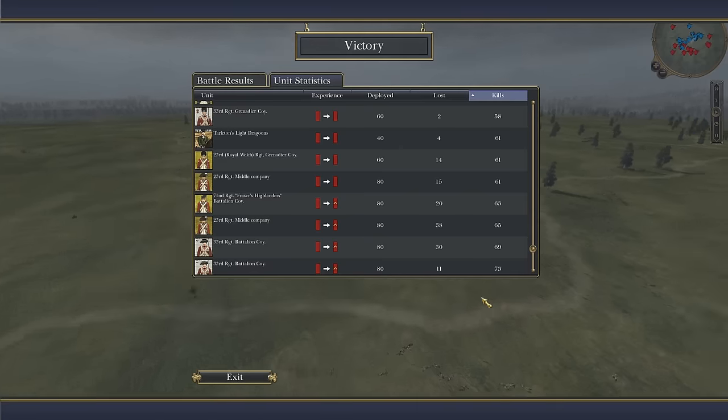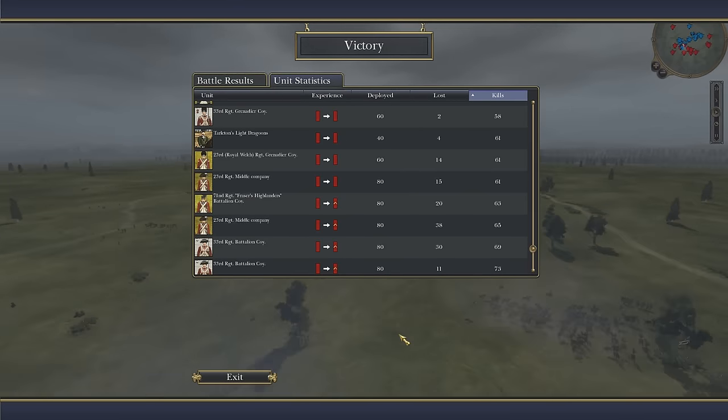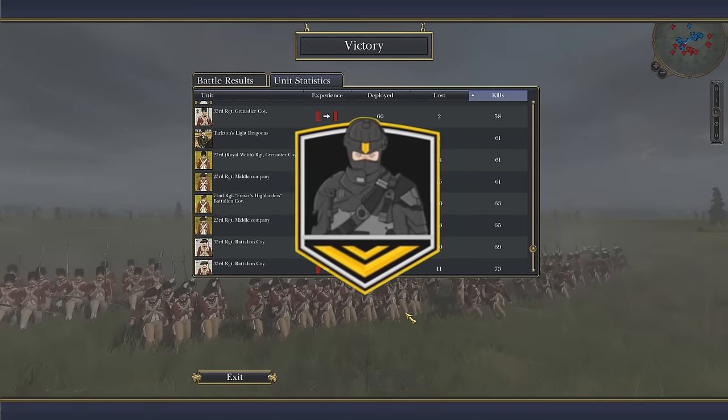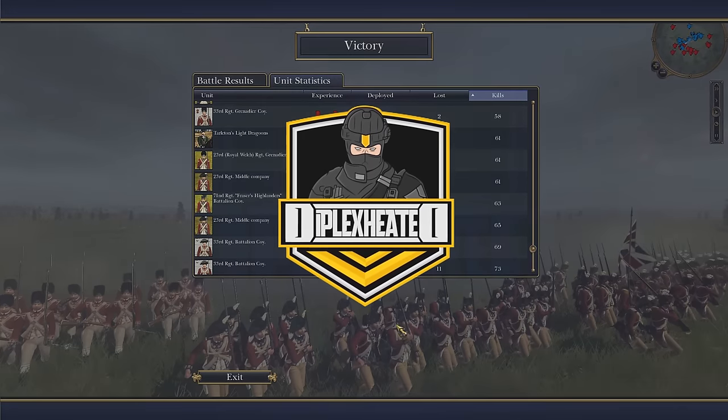They obviously learned that militia fighting and guerrilla fighting is what they would have to resort to before their Continental Army was strong enough to go toe-to-toe against the Redcoats. So this was the Battle of Camden, August 16, 1780. I hope you guys enjoyed, and I'll see you guys soon again. Bye.